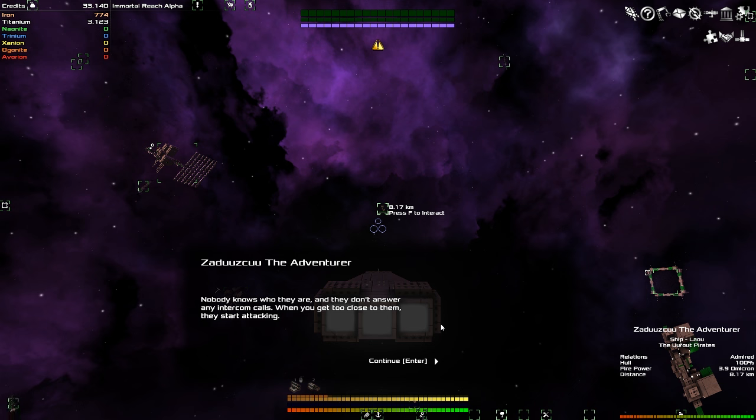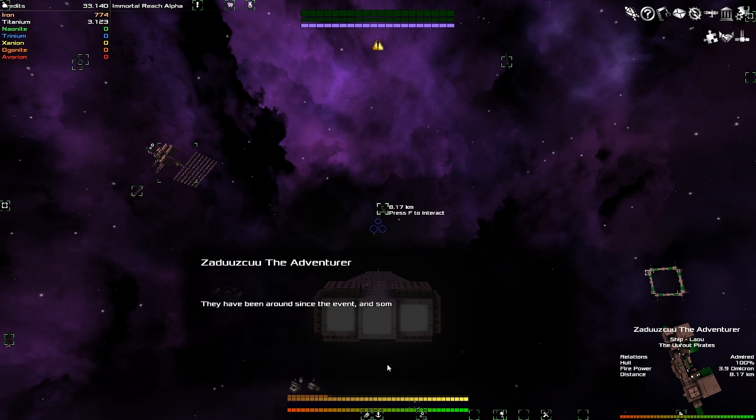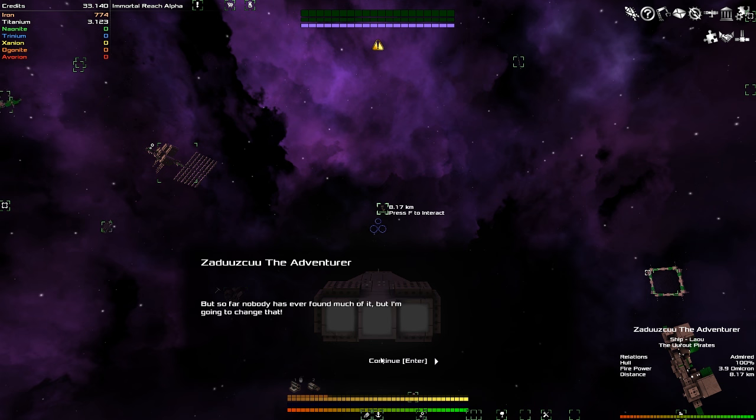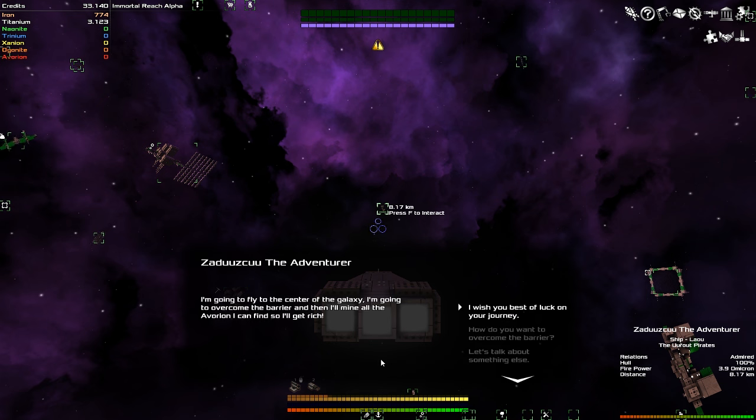Nobody knows who they are, and they don't answer any intercom calls. When you get close to them, they start attacking. They've been around since the event, and some people say they were created by it. But there's also a bright side: together with the event, a new metallic element called Ovorion has appeared. Apparently there's lots of it in the center — it's the perfect element for building spaceships: robust and light with crazy energy properties. Nobody's ever found it, but I'm going to change that. I'm going to fly to the center, overcome the barrier, mine all the Ovorion I can, and get rich.